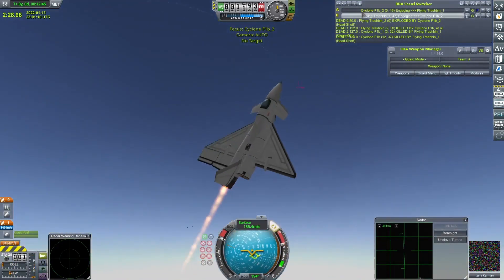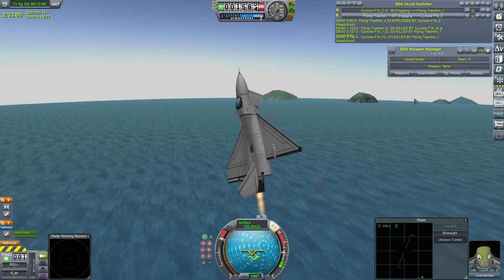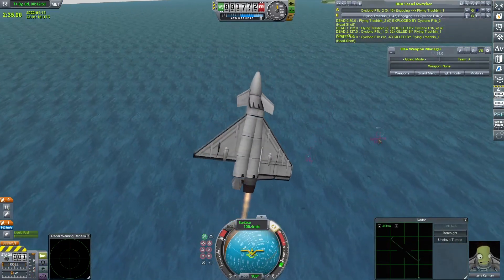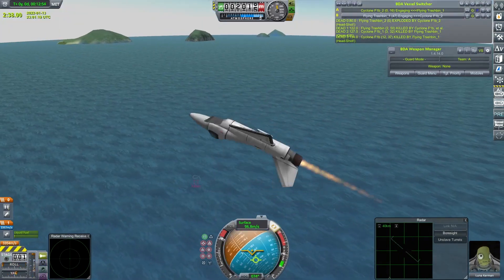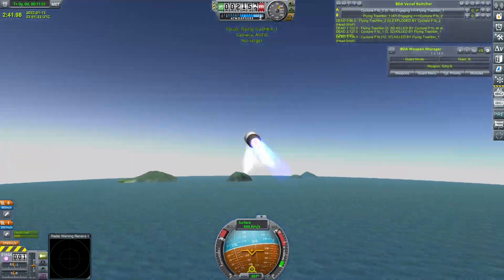They are just controlled by reaction wheels and by the engine gimbal. So this got me thinking: would this actually be a better way to control a craft? Engine gimbal and reaction wheels have much better reaction times than control surfaces do. Could you scale this up to a competitive fighter that does not use any control surfaces? So today we're going to give that a go.